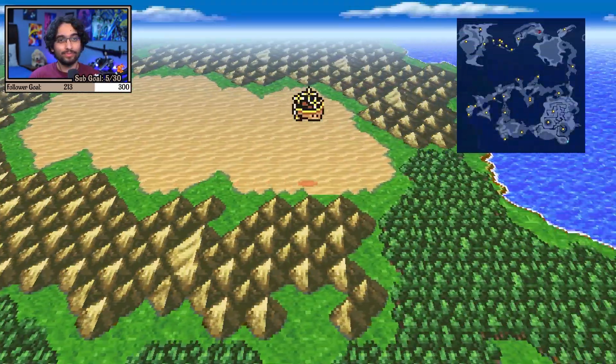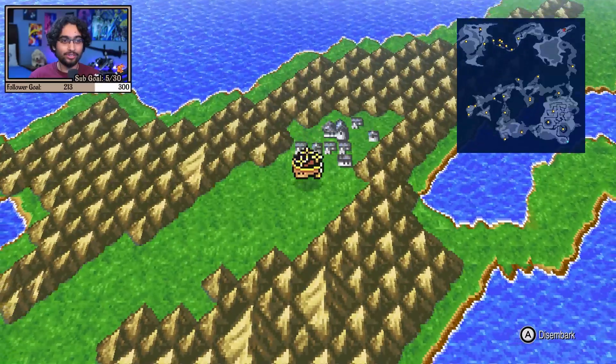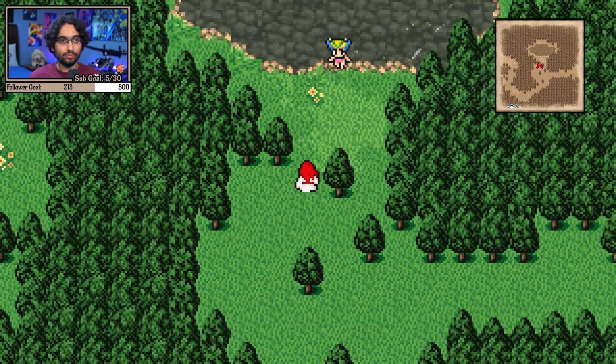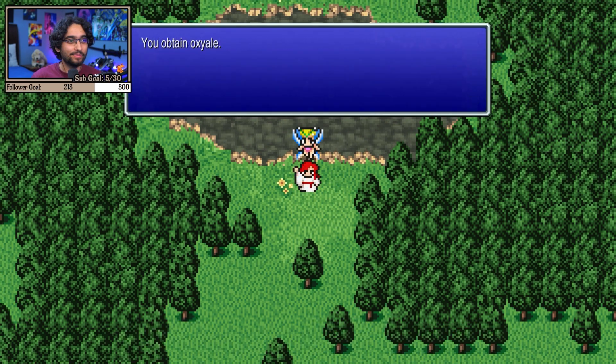As a bonus, I'll also tell you where to go with the ferry afterwards in case you have trouble with that as well. For this, you need to head to the town of Gaia. Once you're there, head to the top left part of the town, where you can walk through a maze-like path that will eventually lead you to a small pond. If you interact with the pond, you'll put the ferry in the water where she'll bring you a key resource called Oxy Ale.